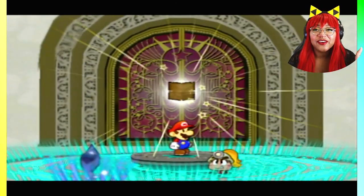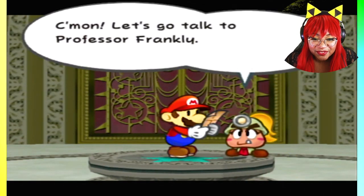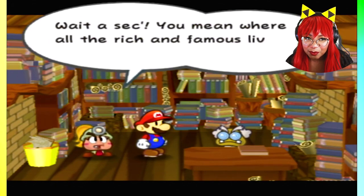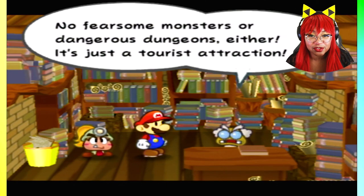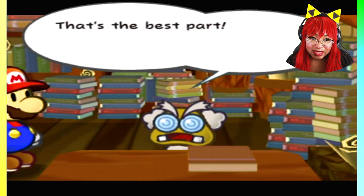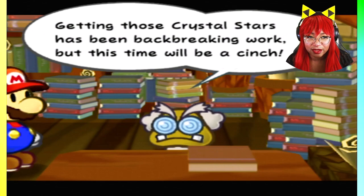This star is by far my favorite chapter in this entire game, so I'm really looking forward to this. The location of a crystal star was recorded on your magical map. Let's go talk to Professor Franklin. Great news, my friends — the next crystal star is in Poshley Heights. Wait a sec — you mean where all the rich and famous live? Like movie stars and stuff? Yes, and I'm fairly sure there's also a shrine to the stars called Poshley Sanctum. No fearsome monsters or dangerous dungeons — it's just a tourist attraction. To get to Poshley Heights, you ride the most famous train of all: the XS Express.